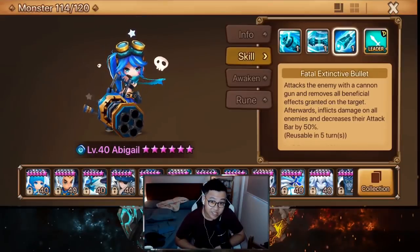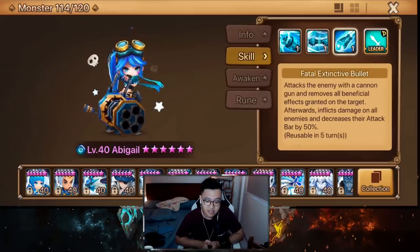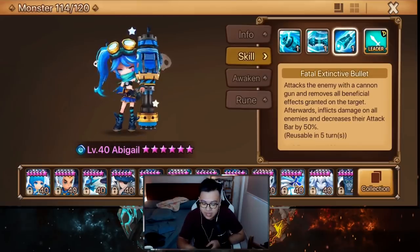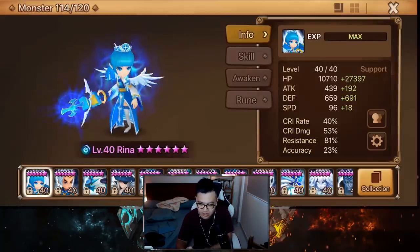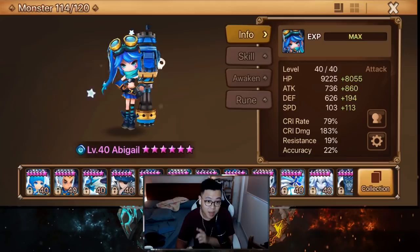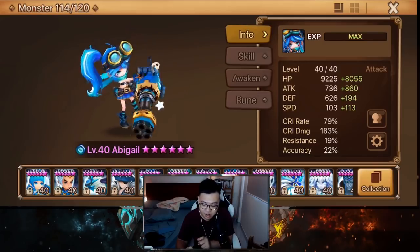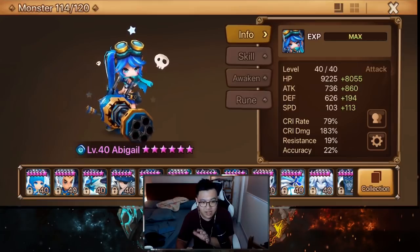Hi everyone, it's your boss and welcome back to another Summoner's Home video. Today we'll be playing with Abigail, the water cannon girl. Thank you so much for lending me this account — shout out to GoinghamForDays, appreciate it. I told him to six-star this unit and put his best despair, will, speed, quad damage, attack on this girl. A little bit low in accuracy but I think it's gonna be okay.